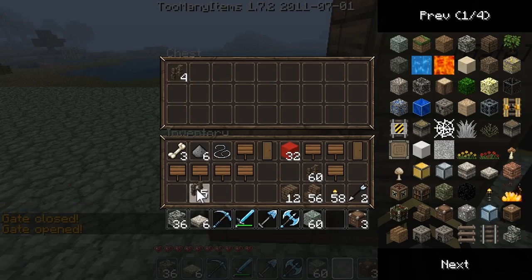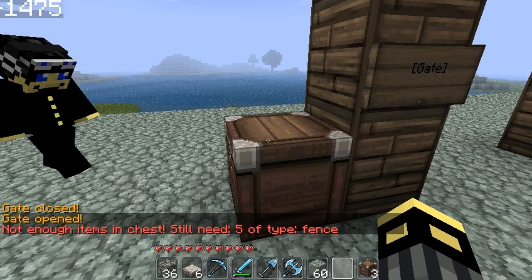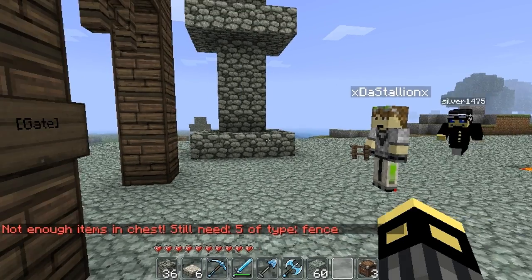Now, if you were to take some fences out, it says 'not enough items.' You still need five more fences — and I took five fences out.